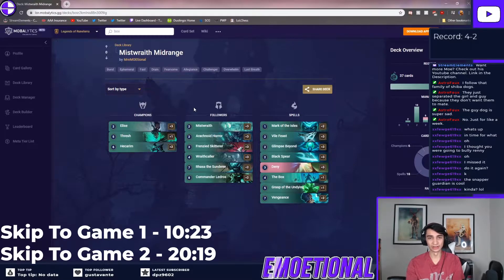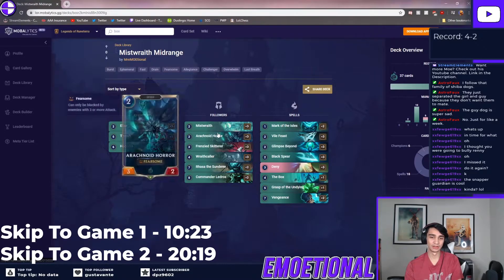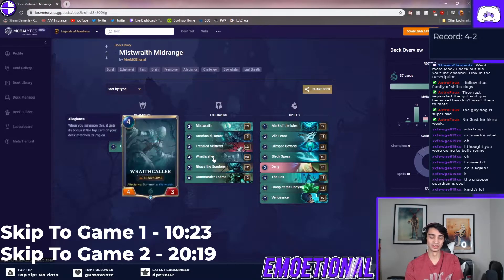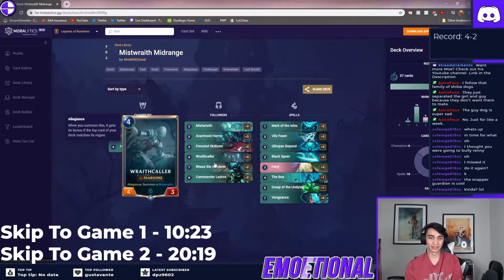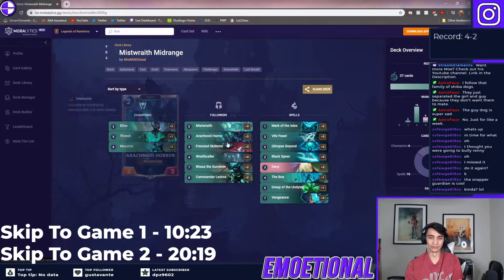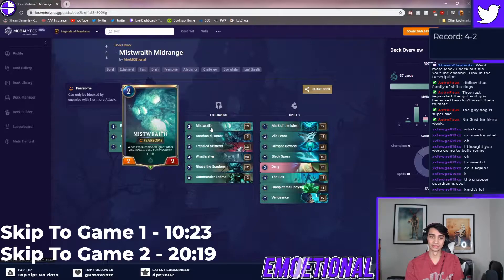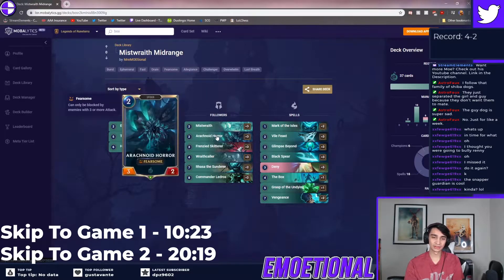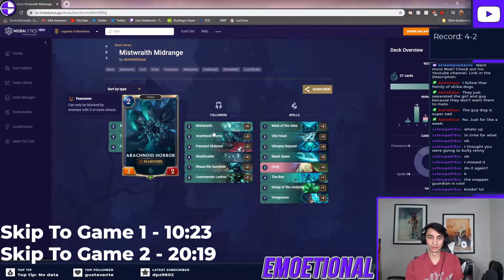Two Hecarims are basically just your finisher — this is what you use to close out games later on. For followers you have the two-mana Mist Wraith, which starts off small but gets bigger with more Mist Wraiths. Wraith Caller is a really nice card — it summons another Mist Wraith. You also have your typical two-mana 3/2 fearsome spider. You'll notice that every creature in this deck has fearsome except Thresh and Hecarim, so you really prey on aggro decks by surviving the early game with creatures that are usually bigger than theirs, and then they literally have no defense because all your creatures have fearsome.